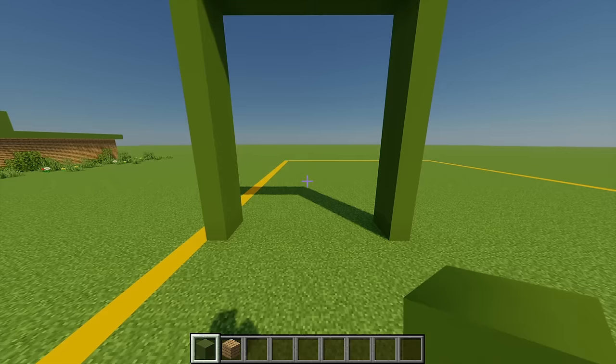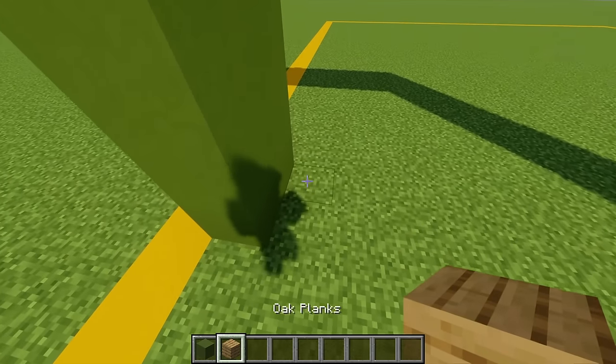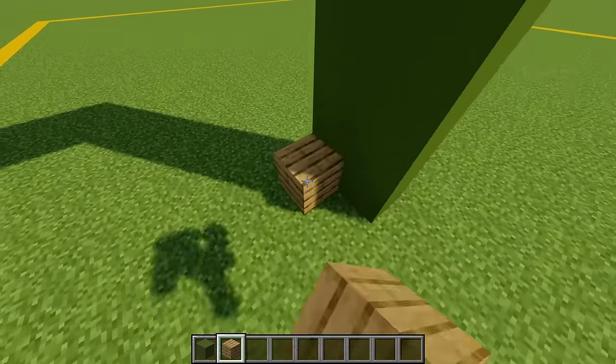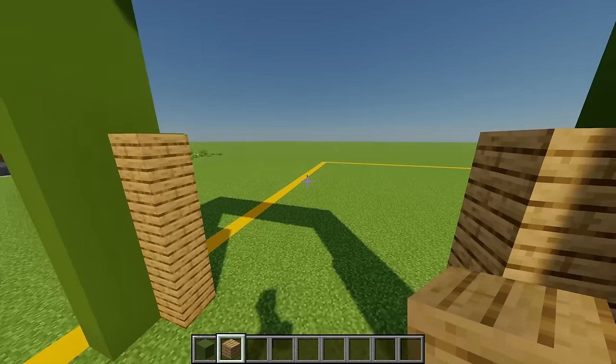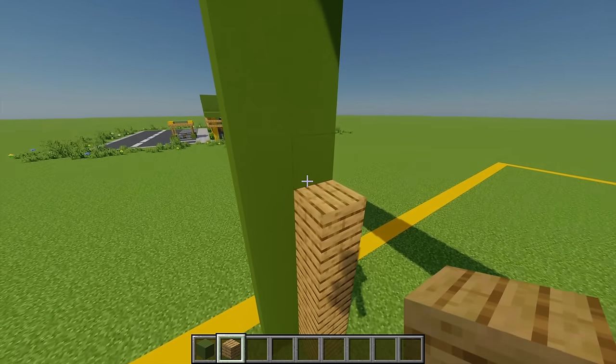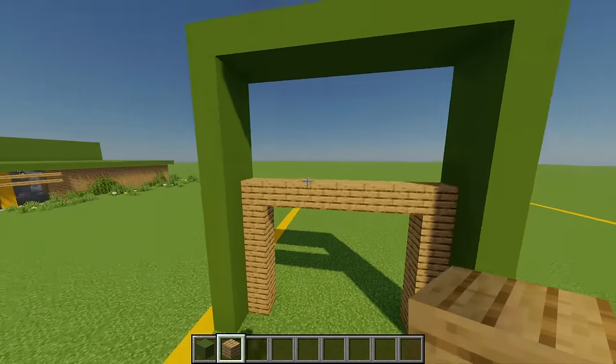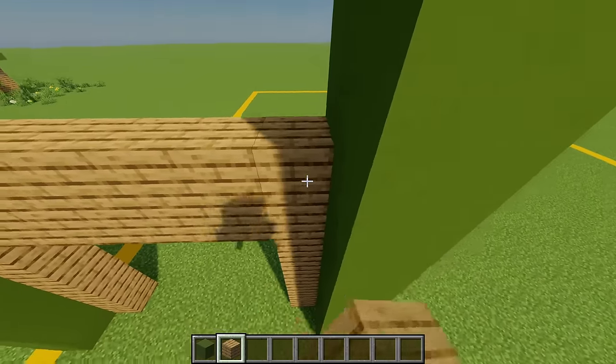Next I'm going to grab myself some oak planks and coming to the left hand side on this block I'm going to go up five blocks, mirror that on this side as well, then place another block and go across to the other end, then extend this up to the top.